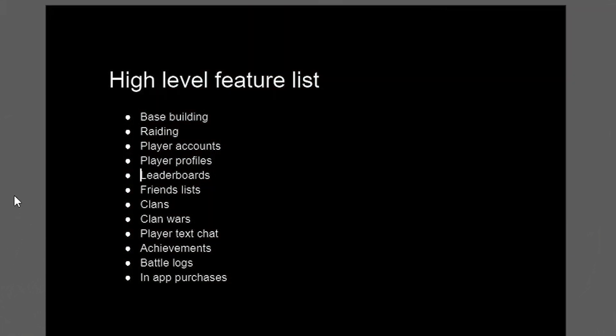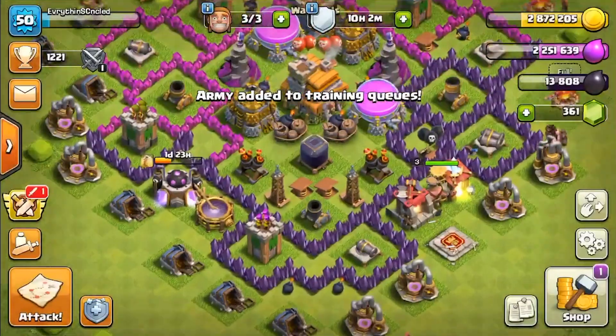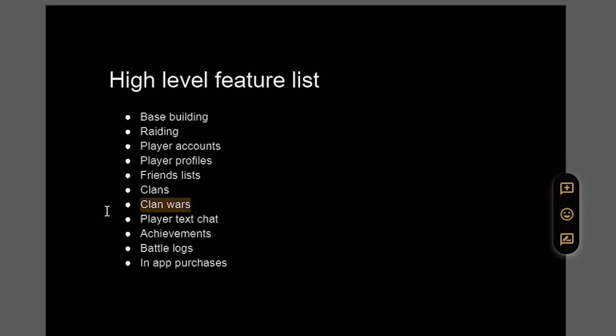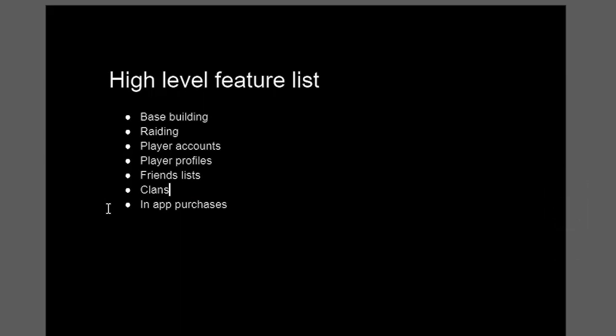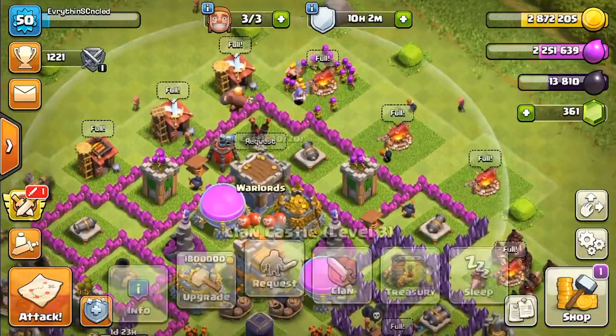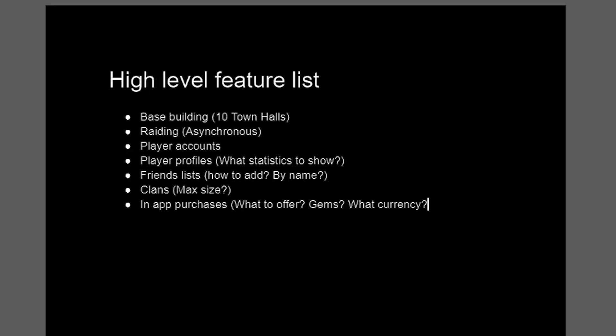All of these high-level features encapsulate a ton of complexity and system design questions that need to be answered. Listing all of these features out can help you appreciate the size of the work ahead and think about what features are really core to the game's release. Maybe we can drop some things from this list and add them post-release. In this example, I'd probably drop leaderboards, clan wars, text chat, achievements, and battle logs from the initial feature list — features that aren't core and can be added later.